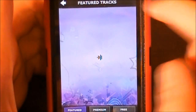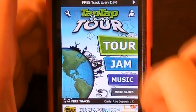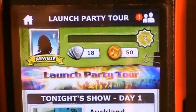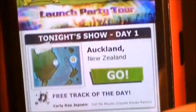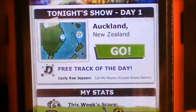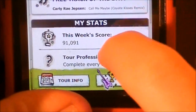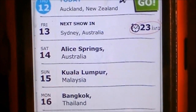So now I'm going to show you the tour mode. Here I have 18 silver picks, 50 golden music things, and I'm a newbie still. You can see tonight's show — it's day one, we'll be playing Auckland, New Zealand — the free track of the day, and then it shows you your top stats. You can click down on tour info and it will show you where you're playing.